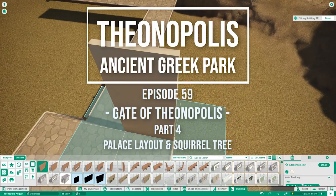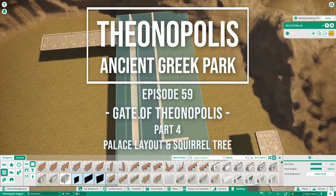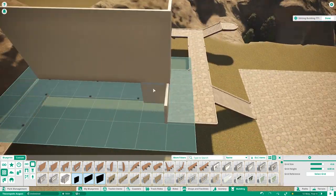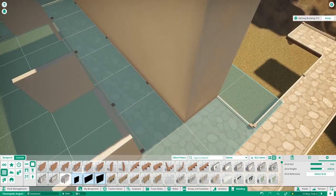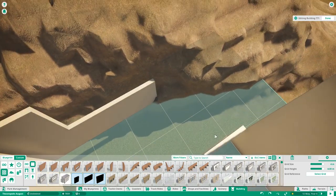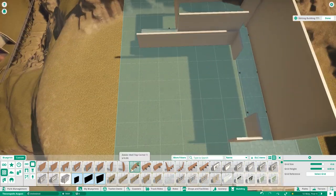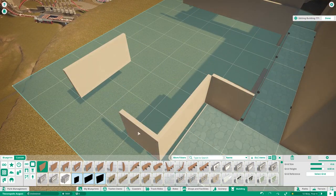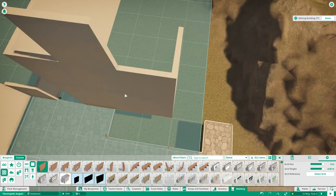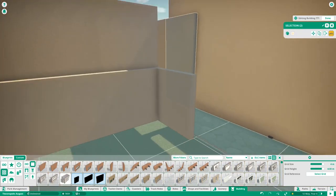Hey everyone, hope you're all doing well and welcome back to Ternopolis. Today we are starting on the layout of the palace and building a squirrel tree, which is basically just a huge fancy tree. I said in the last episode, since we started on the castle, that I wanted to build a huge tree because I'm a squirrel and it makes sense to have one.